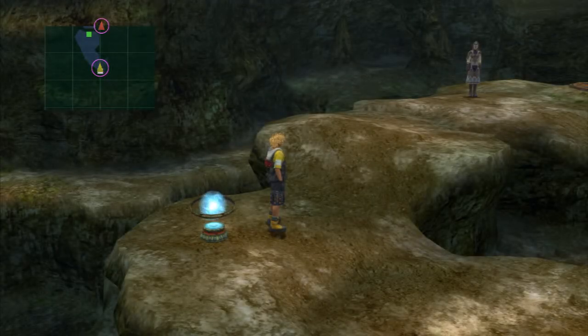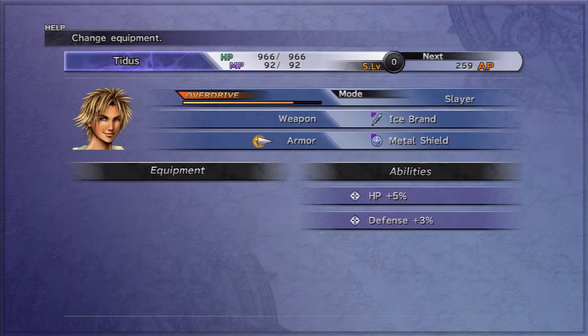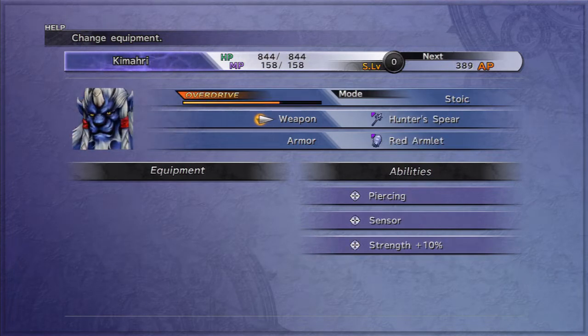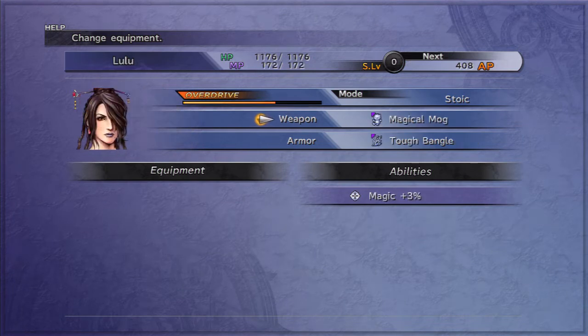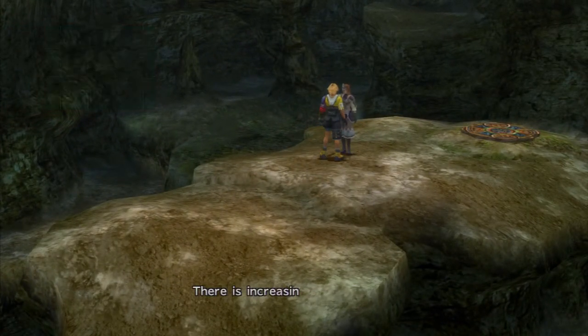Hello everybody, this is Intrepid83 and welcome back to Let's Play Final Fantasy 10 HD. We are on our way to the command center at Maester Seymour's request. Let me just make sure I did everything else — I forgot to check the equipment last time. Brotherhood, shield, Rod of Wisdom, Echoing Hunter Spear, Red Armlet, Lightning Strike, Secret's Arm Guard, magical, tough, shimmering. All right, let's start making our way up there.